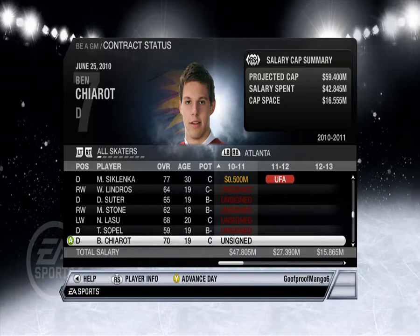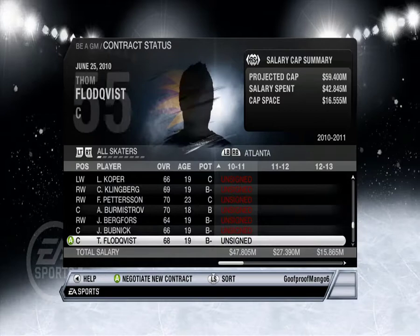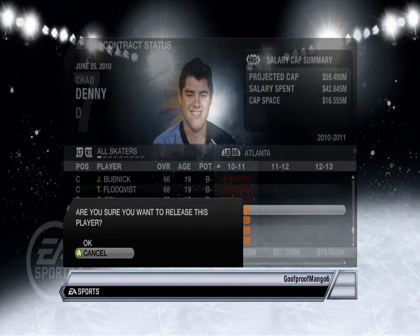Ben Shario — you can stay unsigned for a bit. H. Lookoff — is that like a real name? Burmistrov, Bergforce, Bubnik. Where's like the... Hey, Denny, Ted Denny. Why do you need that much money? Screw that, I don't know who you are Denny — you can go to free agency.